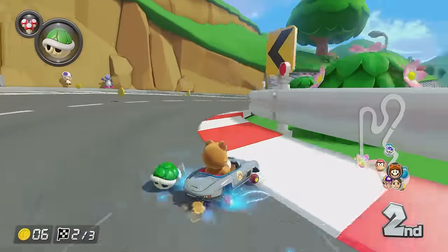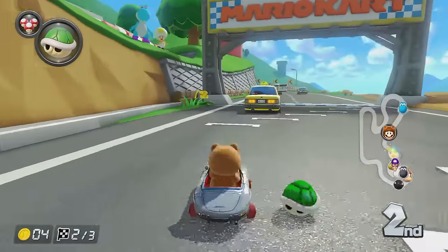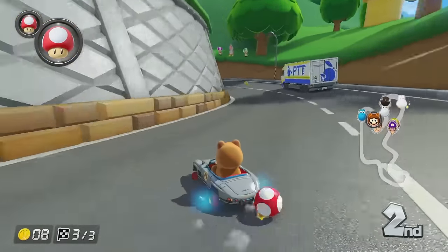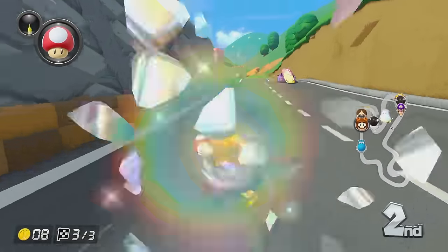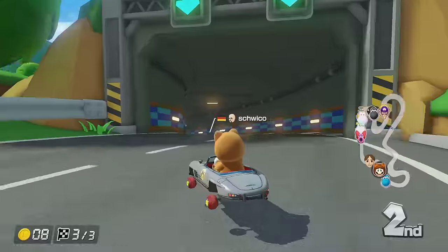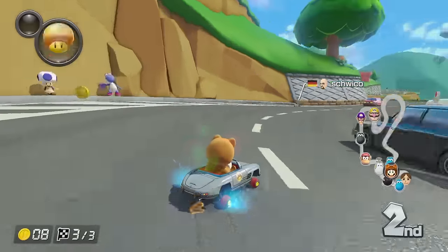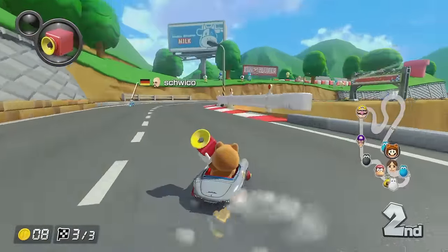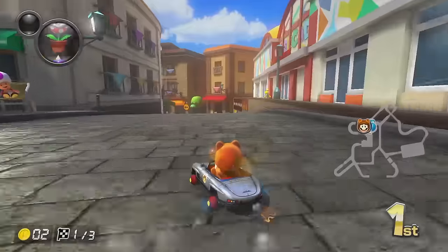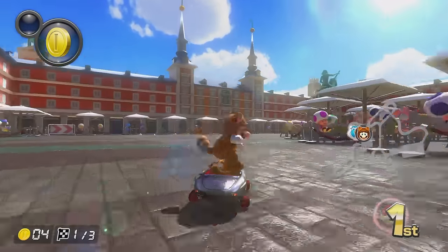First place — the blue Yoshi is getting blue shelled, how fitting. We should be able to sail on by. We have three mushrooms. I need to save one mushroom for the shortcut. Let's grab some more coins. Here we go — just about enough to get across. First place is only right there. Okay, we are quickly into first place. This is my track — Madrid. I love it. This is a great track and I've got a really good feeling about this.